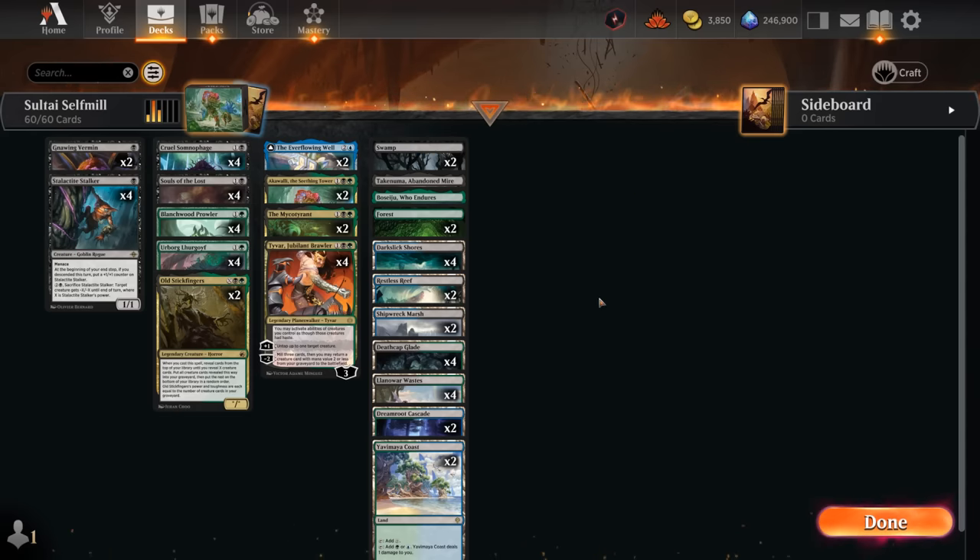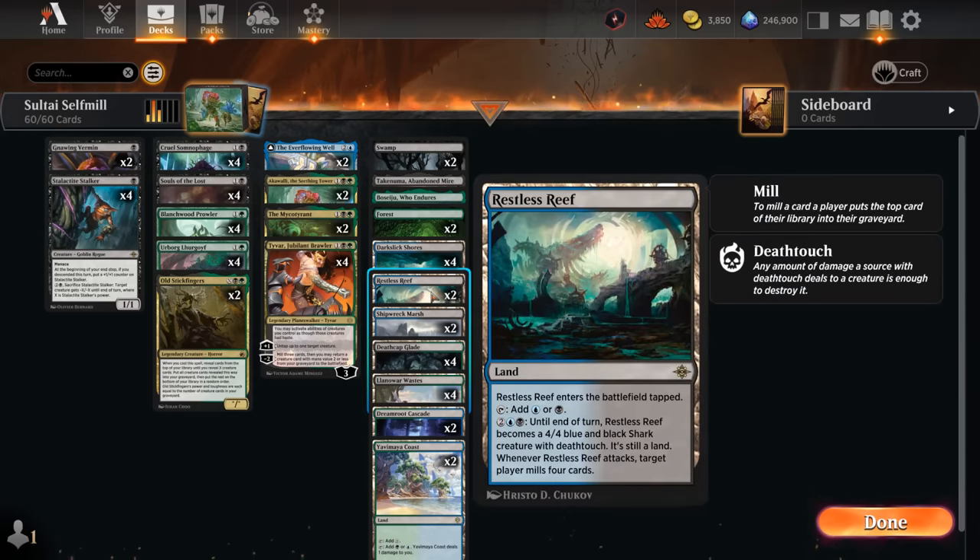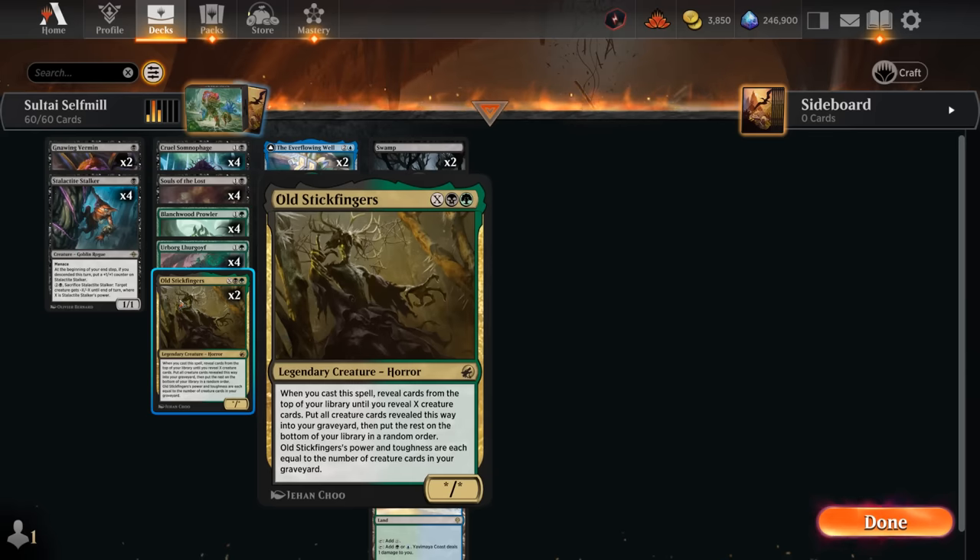Speaking of land drops, we also have two new creature lands that fit in perfectly here. The Restless Reef turns into a 4/4 with Deathtouch, and when it attacks, target player mills four cards, enabling some of our synergies. Then we've got two copies of Old Stickfingers, which we can sink additional mana into to put more creatures into our graveyard, and it also scales with the number of creatures we have.